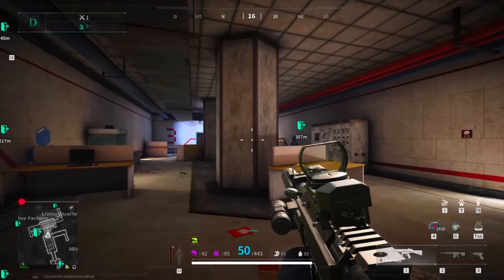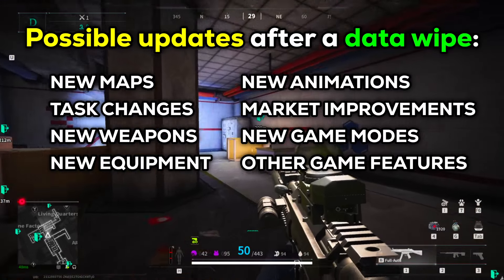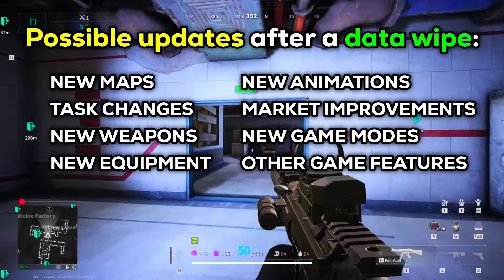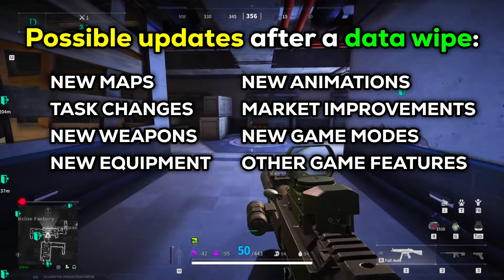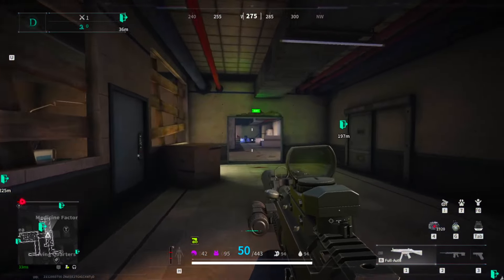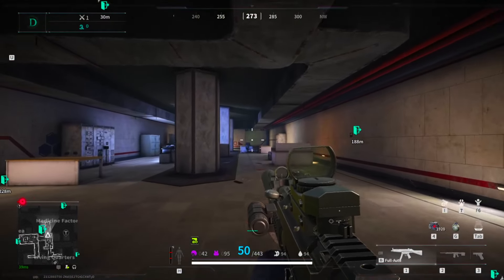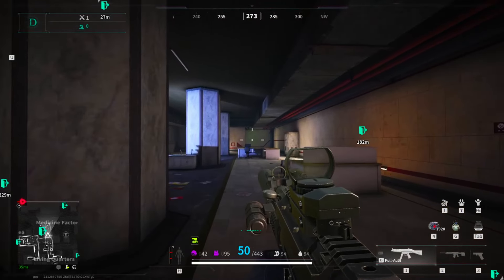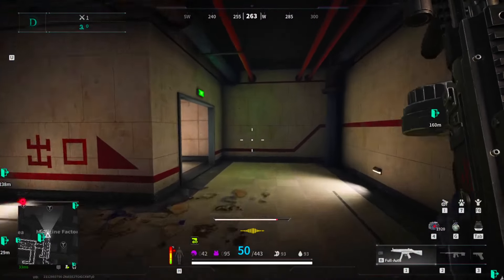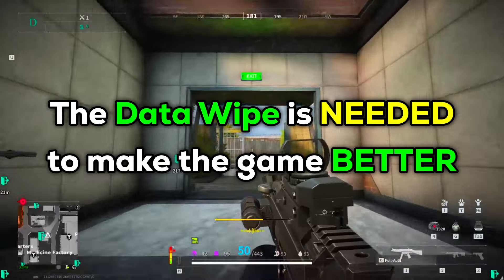This process is necessary for the game to make way for new and major updates. Resetting the player and economy progression helps test new features they add to the game. These updates can vary from adding a new map, task changes, new weapons or equipment, new animations like weapon inspections, black market improvements, and new game modes. Since Lost Light is still ongoing with its development, a data wipe is necessary to properly apply and test these kinds of changes — so to make it simple, the data wipe is needed to make the game better.